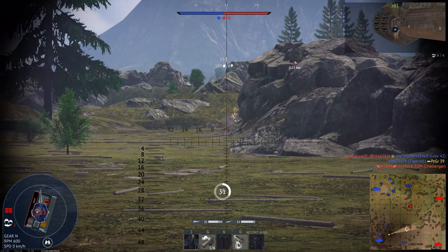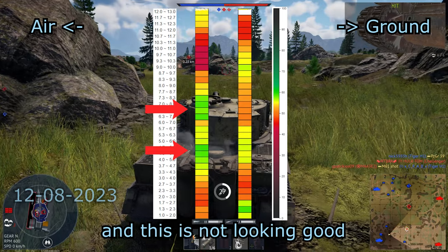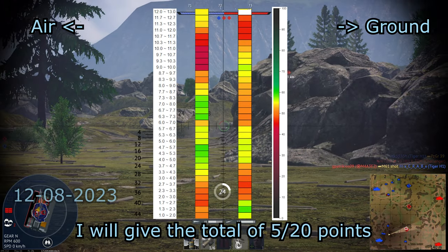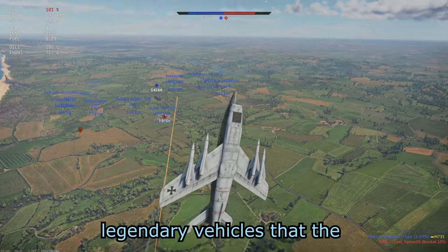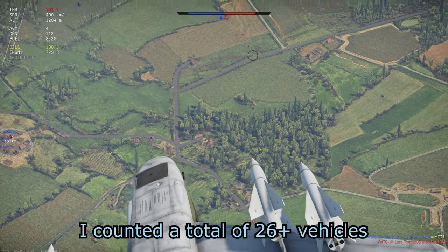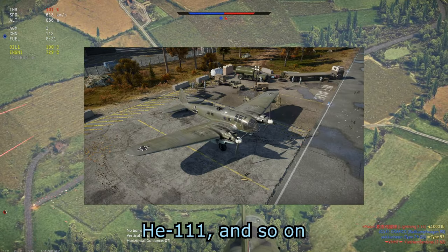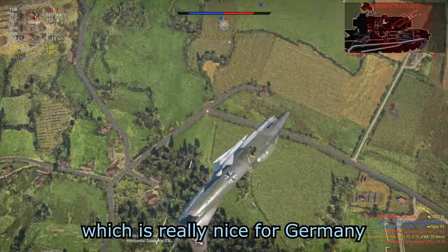For the Germany air heat map, we can see 2 small green spots, which is not looking good. For ground, there's only 1 green spot in 1 BR range. I'll give a total of 5 out of 20 points. Germany has 26 plus legendary vehicles, including the BF-109, Tiger H1, ME-262, and HE-111 — more than the US tech tree, which is really nice.